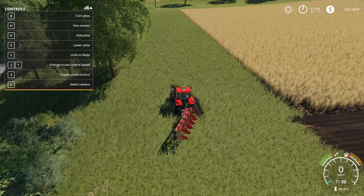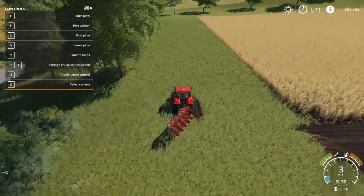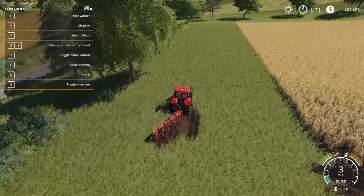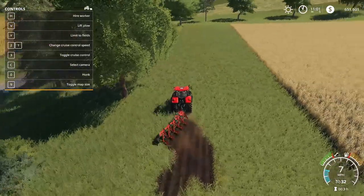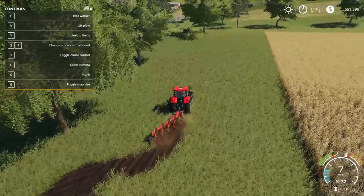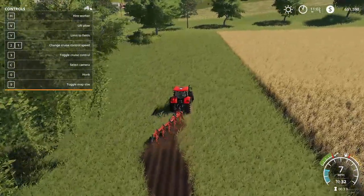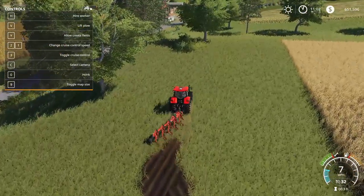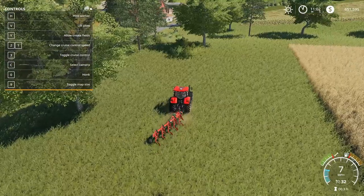There's one more thing I forgot to mention about plowing: don't forget to turn it off. If you just drive around with it on it's going to make a mess of things. So make sure you hit your button to turn it off, or it's just going to keep plowing and creating new fields and making a mess. Hit that button and voila, it is done.